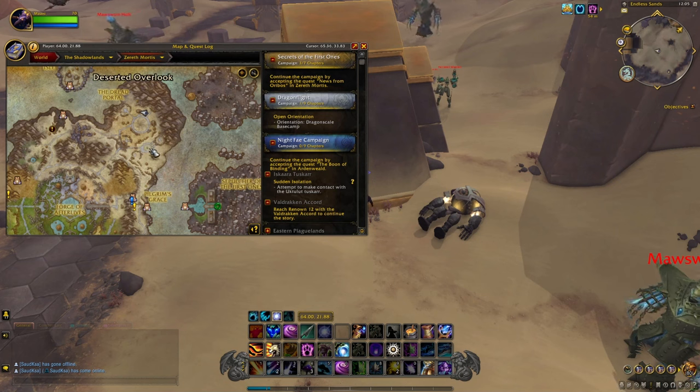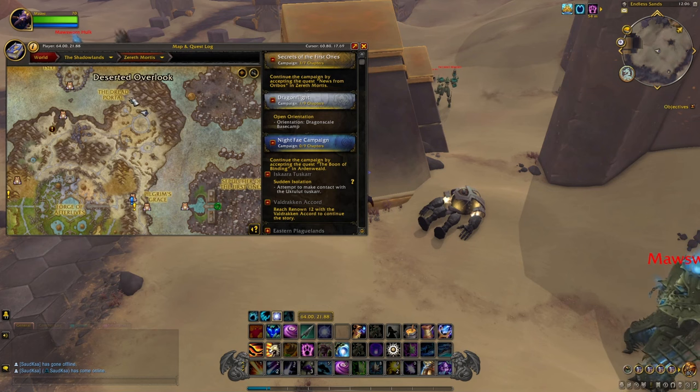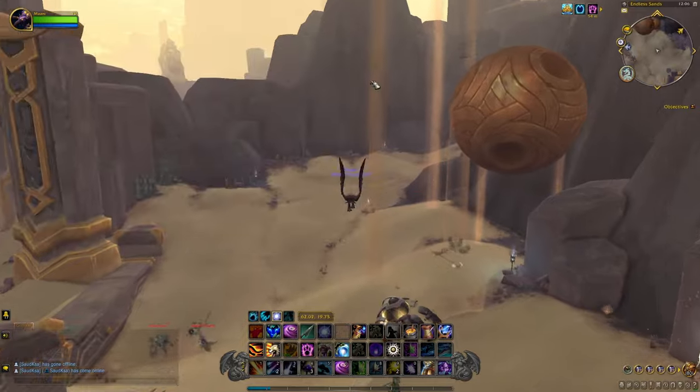There are about 40 to 50 mobs you can kill there as well. If you have a decent group, great; if you want to do it solo you can just go around in a circle. The best route is making it straight down here, going around killing everything in a group, coming back down again, and going back to the beginning where all the mobs should have already respawned.